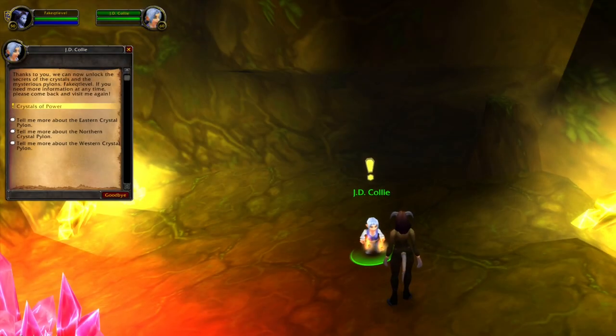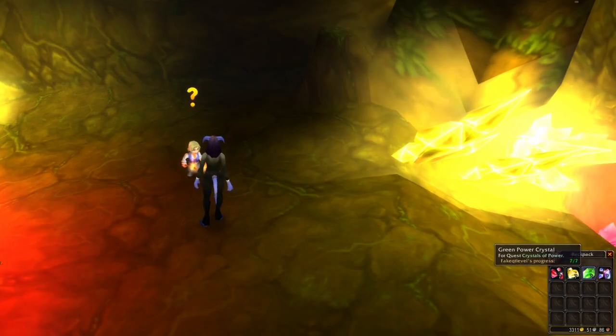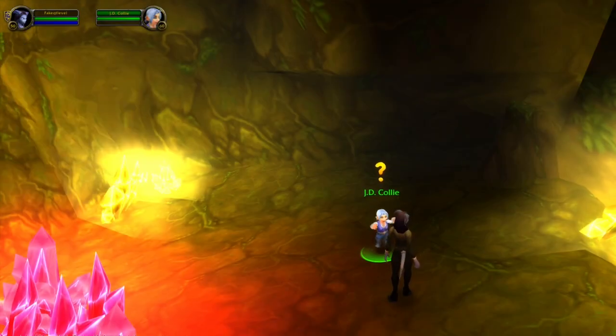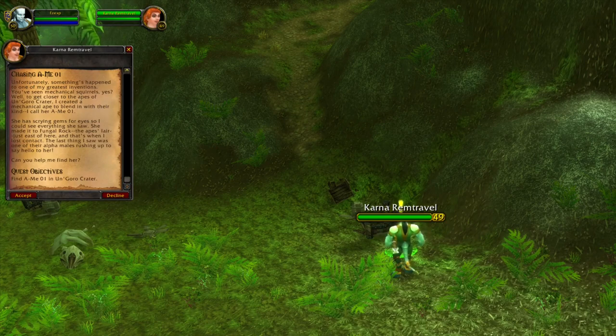In Un'Goro Crater you can pick up the Crystals of Power quest. These you can collect all over the zone and you don't need to be on the quest. We need to hand in seven of each.